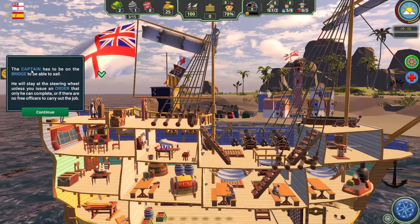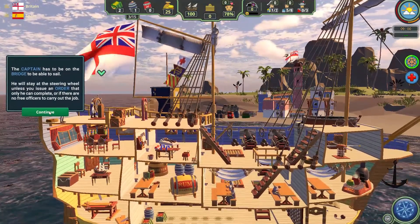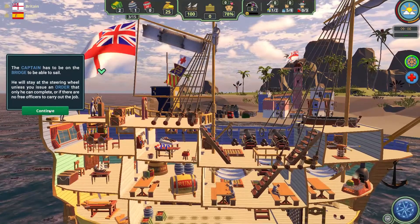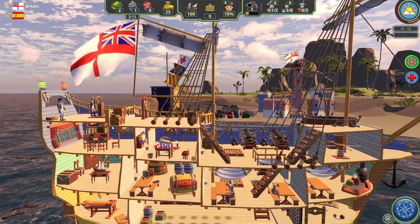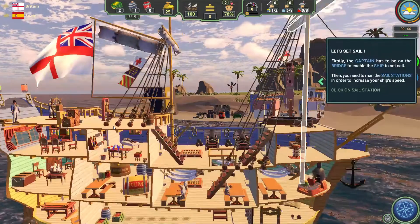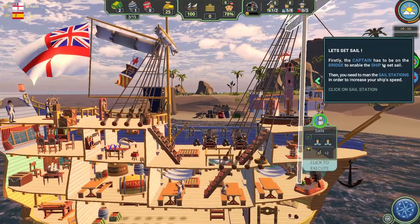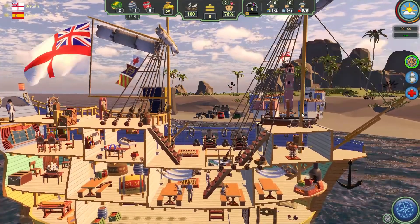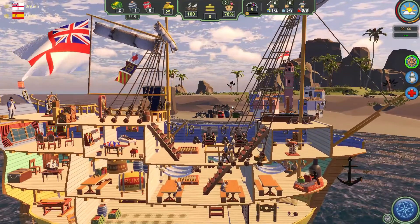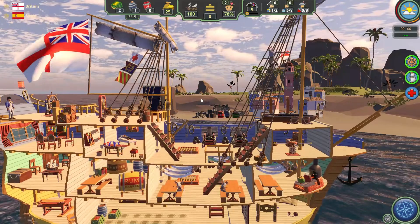The captain has to be on the bridge to be able to sail. He will stay at the steering wheel unless you issue an order that only he can complete. Next task — let's set sail! Firstly the captain has to be on the bridge. Man the sails, good sir — man them, go up there and release the big tarp.